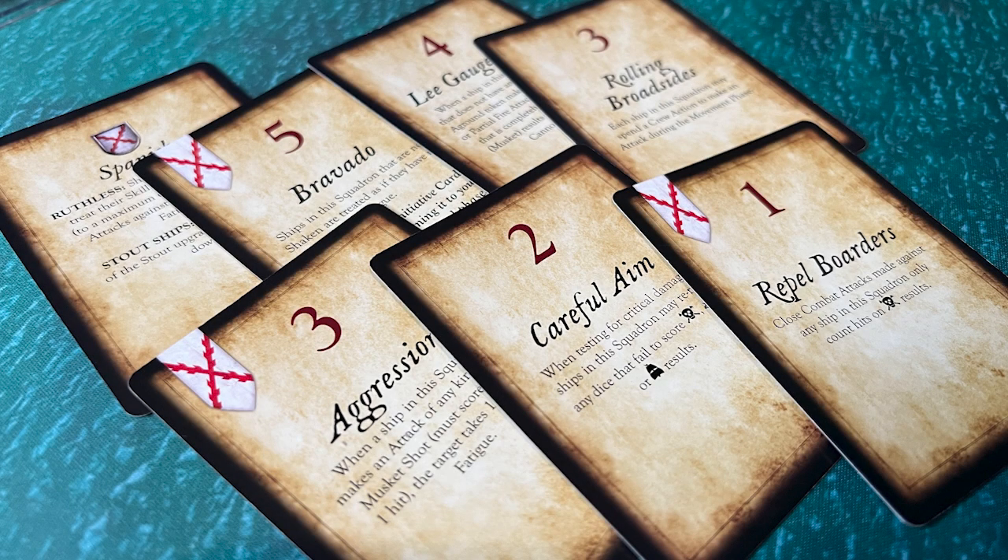Here's my selection of initiative cards. My intended strategy going into this was to take the downwind side of the board, stay in formation, and use the League Age Fire as much as possible while staying at range to batter my enemy. Careful aim was my alternate card to make mechanics more effective, and aggression and repel boarders were intended to use if the enemy got close.